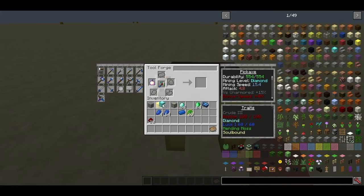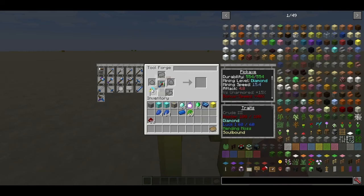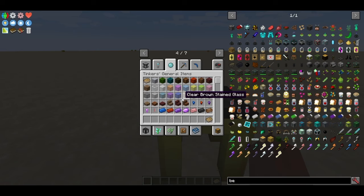In older Tinkers' you could use a golden apple and a block of diamond, or a single diamond and a block of gold to get extra modifiers — those recipes have been removed. Now you have to use one of these Bonus Tool Modifiers, which gives you an extra modifier slot you can load up with Luck, Haste, or whatever you need.